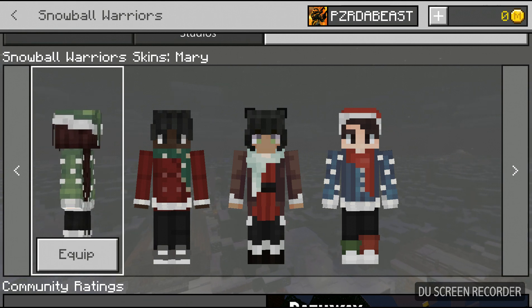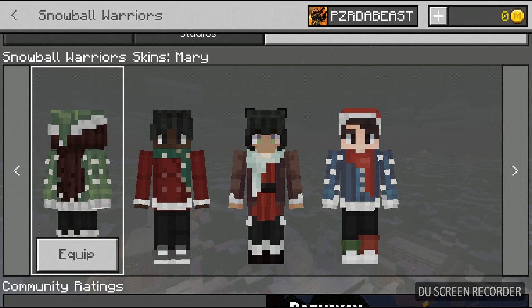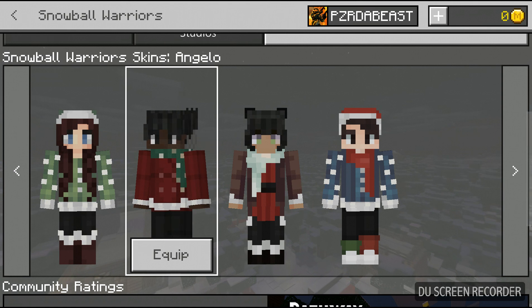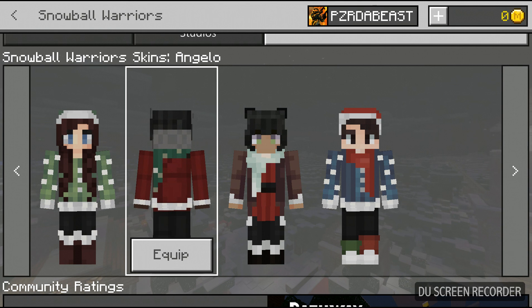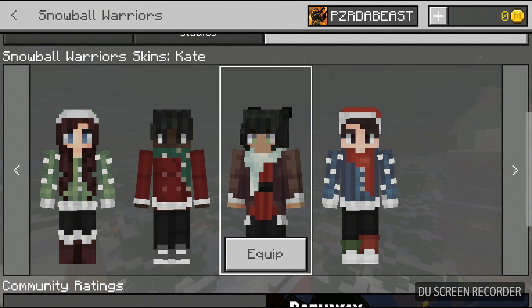So we have the skin for Mary — looking nice, I love the sweater because of the polka dot design. And then we have the Angelo skin, also looking nice with the scarf and a bunch of bands around it.